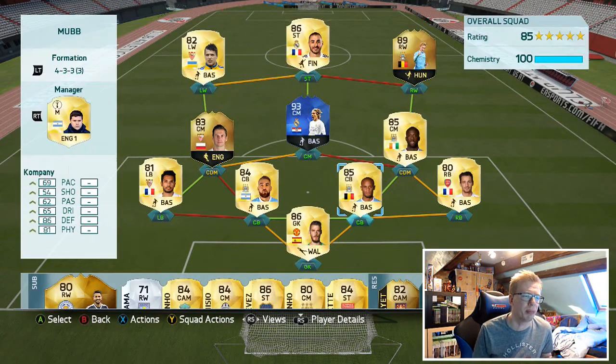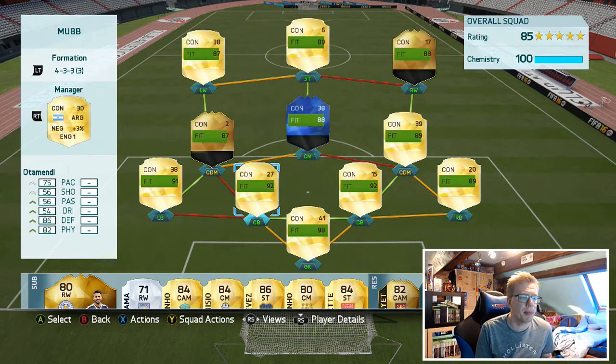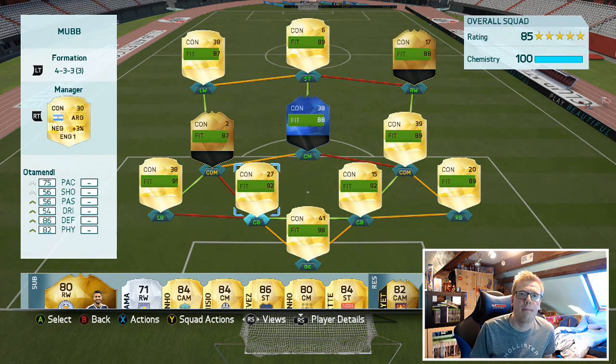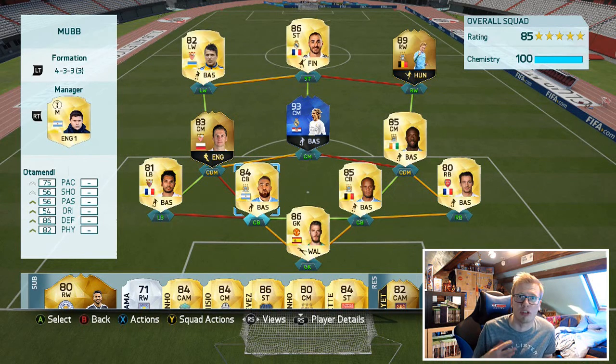We've got the Man City partnership at the centre-back positions of Vincent Kompany and Nicholas Otamendi. I'm sure some people will point out that I could use Mangala to get that link with Tremoulinas to increase the chemistry, because as you can see, Otamendi is only on eight. You could get him onto full chem, but I personally just love the partnership of Otamendi and Kompany on this game. They're both really, really well-rated and good centre-backs.